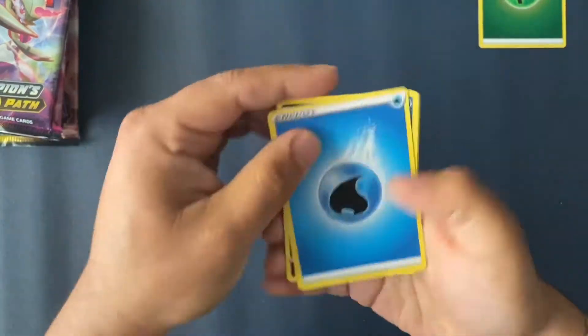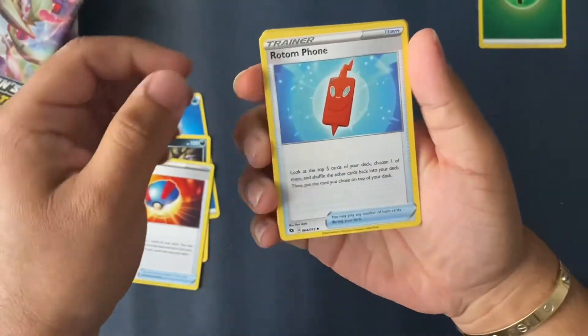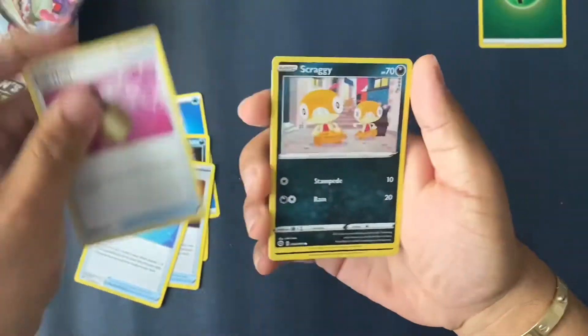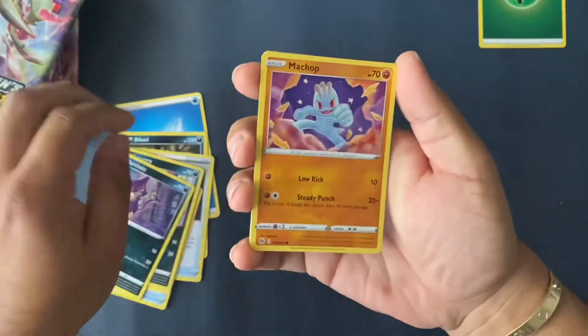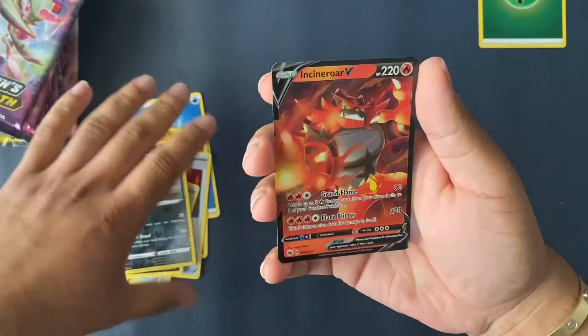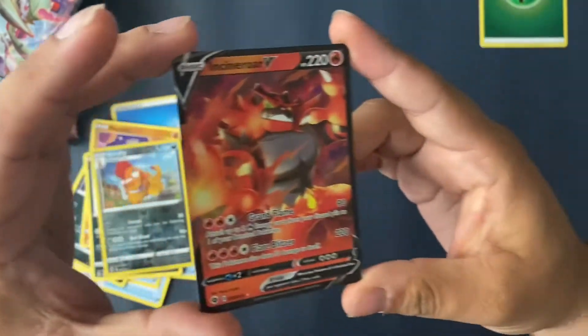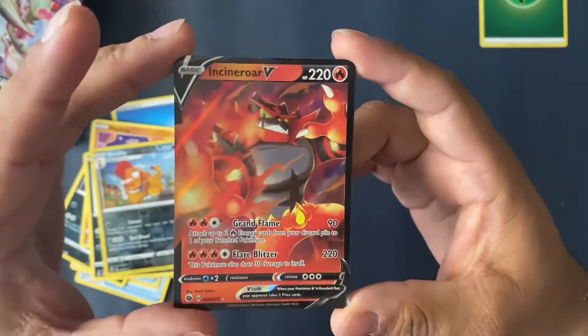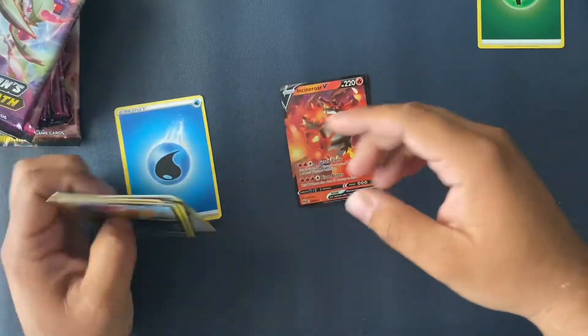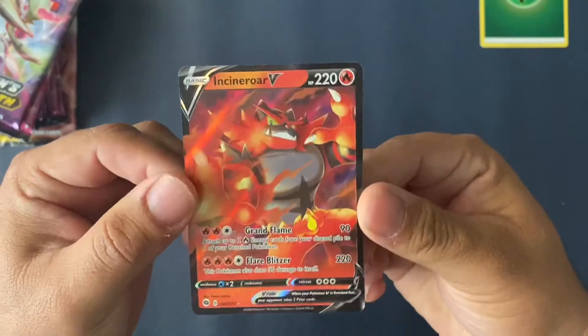We got a Water Energy, an Absol, a Great Ball, Rhydon, a Heal Ball, a Scraggy, a Purloin, a Match Up, a Nickit. And we got our first pull — it's Incineroar V! That looks absolutely awesome. Of course I already have this card, but nothing that's really been worth it. Incineroar looks amazing though — it was actually my starter pick for Sun and Moon. I do like to sleeve all my cards. So we got our first pull, the Incineroar — going to put that to the side.